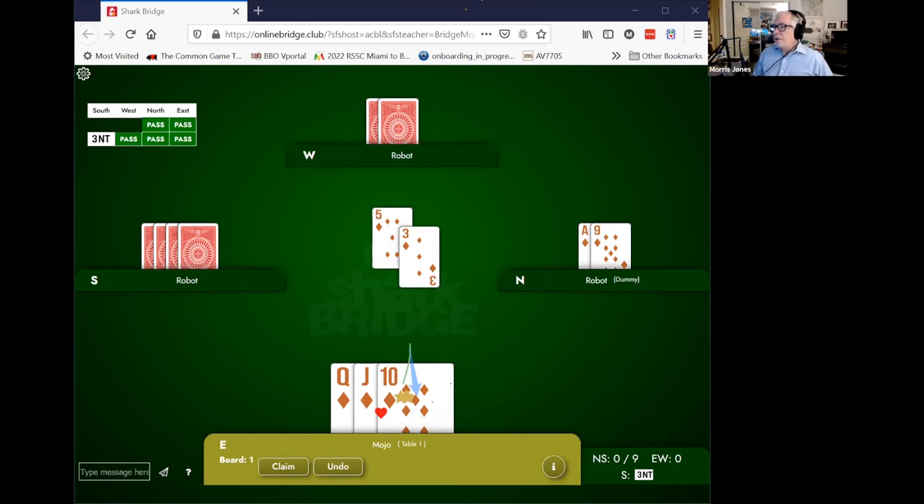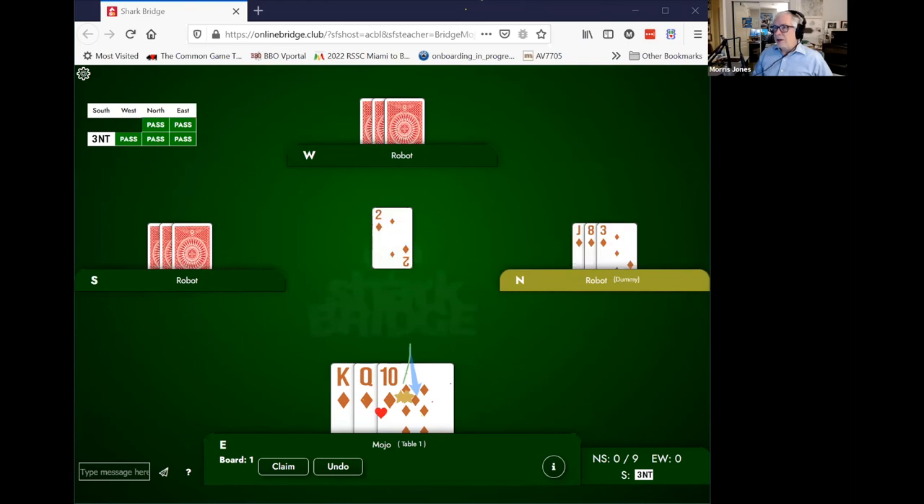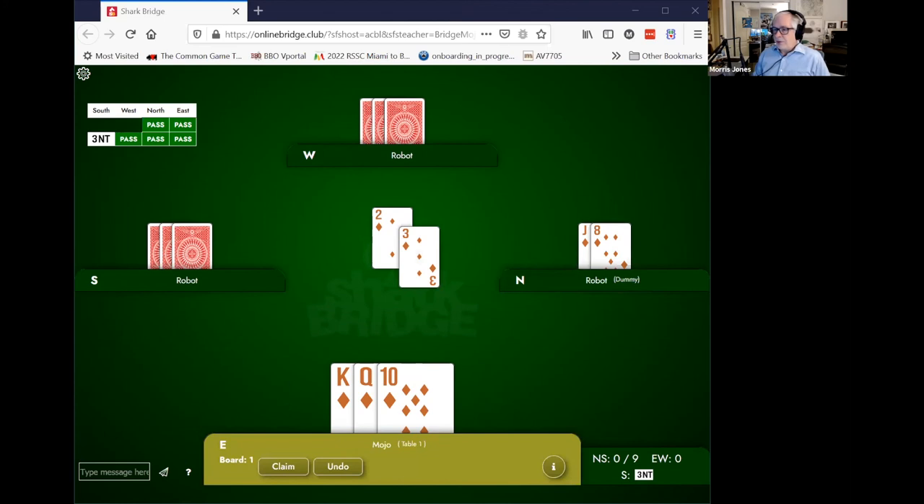Let's do another one. Partner leads the two. Declarer plays the three from the dummy. What card do you play here? It's the 10. That's right. That's because we can see the jack here in the dummy.